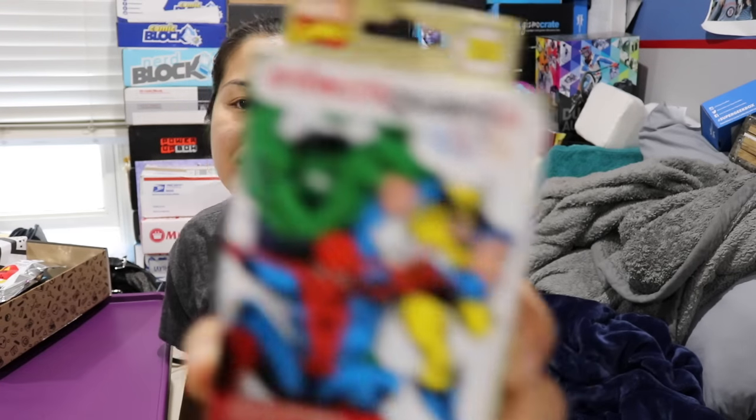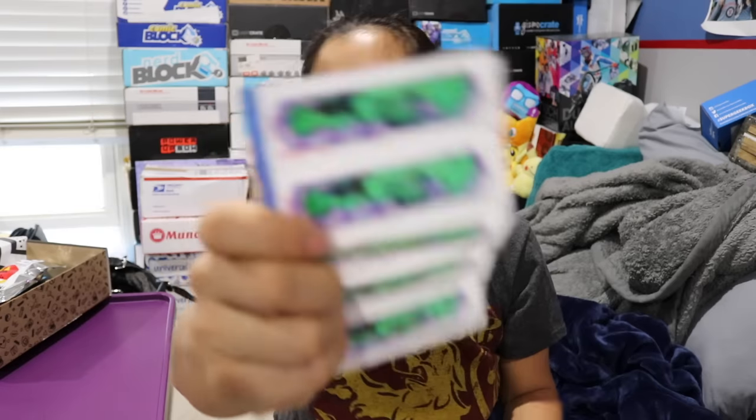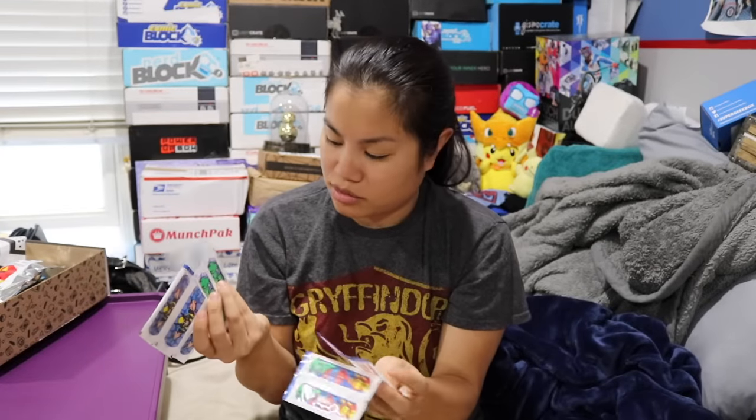The next item we have is a Marvel Comics product — Band-Aids. There are 4 different designs. I love Band-Aids. I think I have Avenger Band-Aids. This one looks like it'll come with Spider-Man, Wolverine, Hulk, and something else. I wish all Band-Aids did this where you could see the actual design through the package. So these Band-Aids have Spider-Man, Wolverine, Hulk, and then one that has Hulk, Spider-Man, and Iron Man. I love these wrappers. Where do you even get Band-Aids like this? I actually like this item a lot.